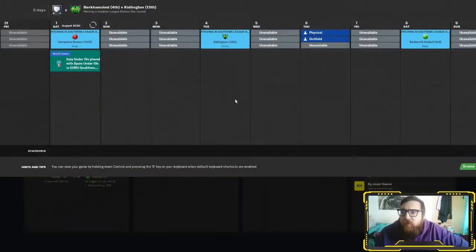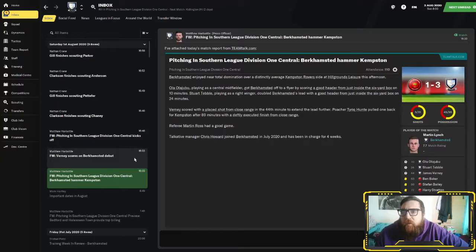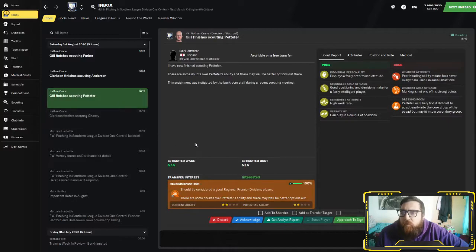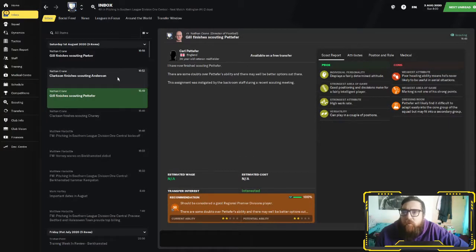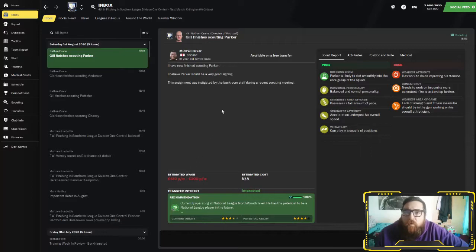We'll be sitting in the playoffs for the next game — I know it's only the first game of the season and maybe too early to judge. Verney's got his first goal of the season, we needed him to get off early and start firing. Obviously I can't sign any of these players till January, so they're all going on the shortlist. There's a 30-year-old fullback who could come in and do a job, and a 21-year-old centre back — we'll put him on there anyway.